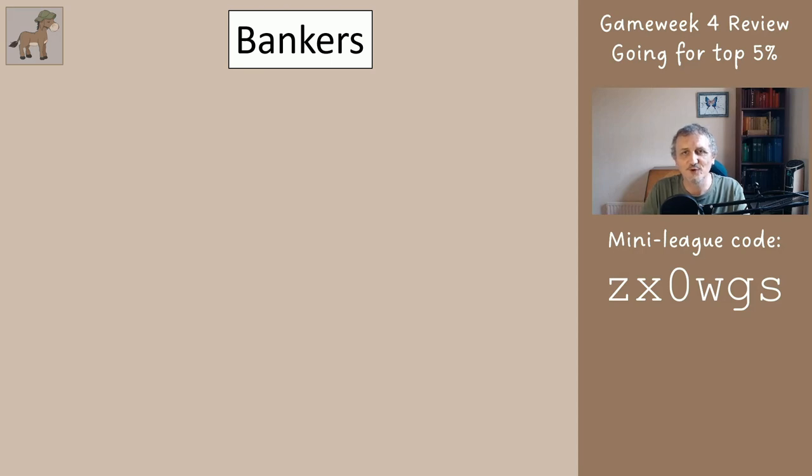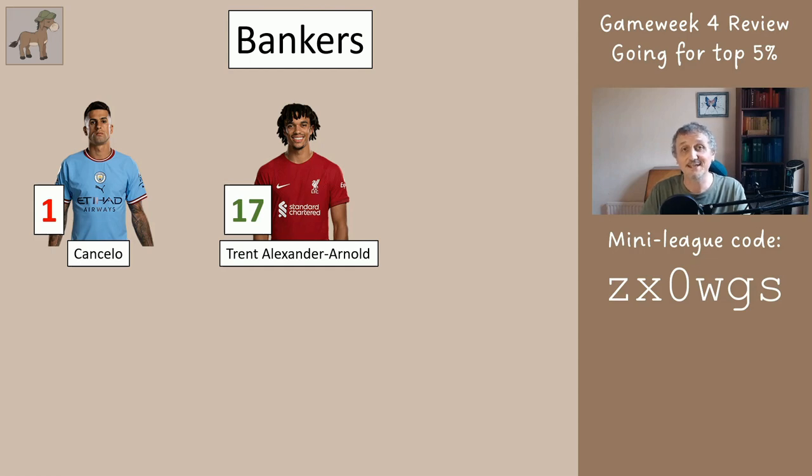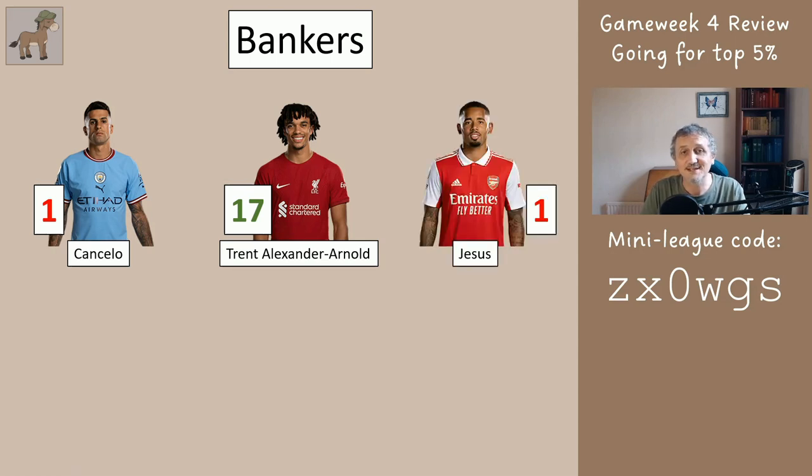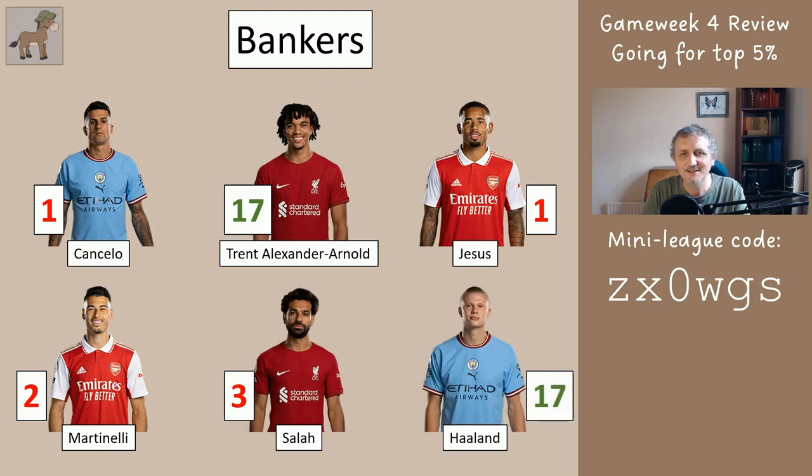We start off by reviewing game week four — the bankers. We have six bankers and everyone playing this has got these six. I've started colour coding so each player we want to get five points each week, and obviously the captain to get ten. Red means they got less than five, and if somebody gets more than five I've highlighted that too. Cantelo got one, Trent 17, Jesus one, Martinelli two, Salah three, Haaland 17.